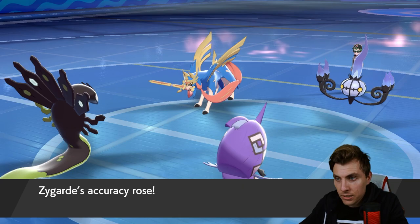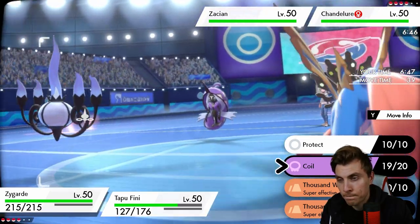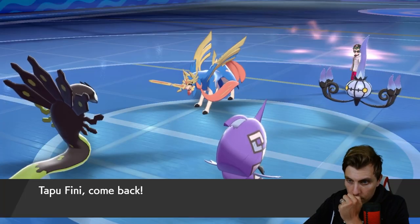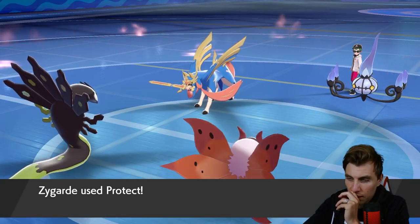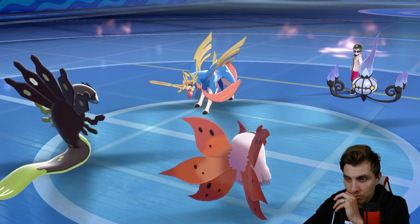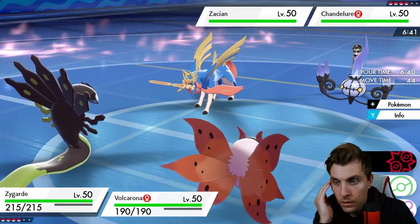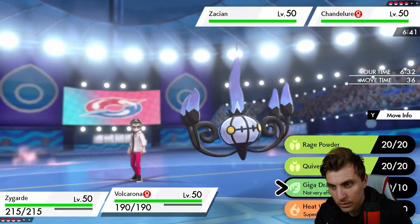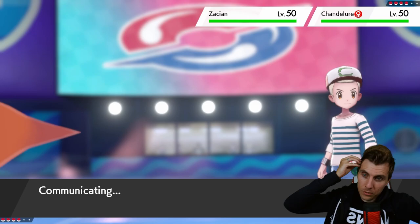Play Rough — you don't see that very often on Zacian, but it is part Fairy type so it makes sense. The Coil up is really huge for us. I think we could potentially Protect Zygarde and switch into Volcarona though, because they may bring in Rillaboom now. Actually, we have Rage Powder so we can Coil again and just Rage Powder — or we could Quiver Dance. I think we take the opportunity to Quiver Dance.